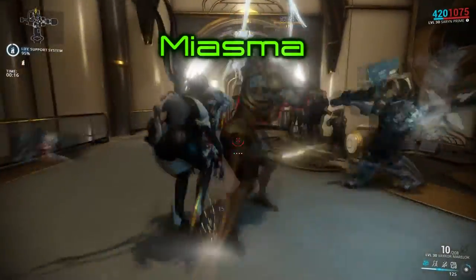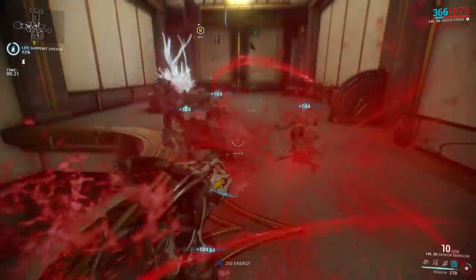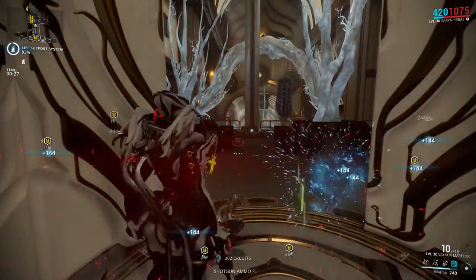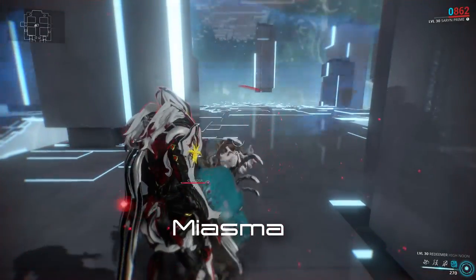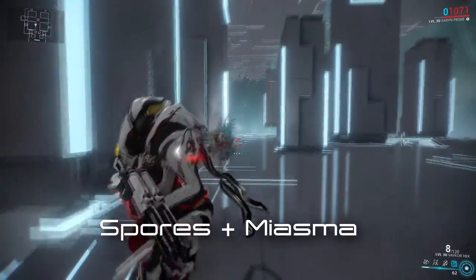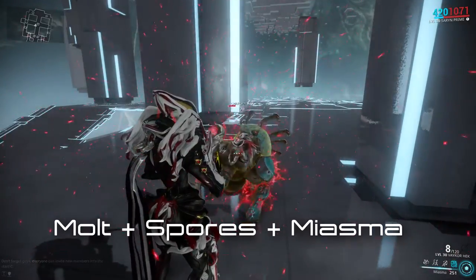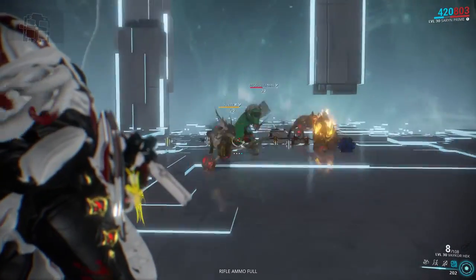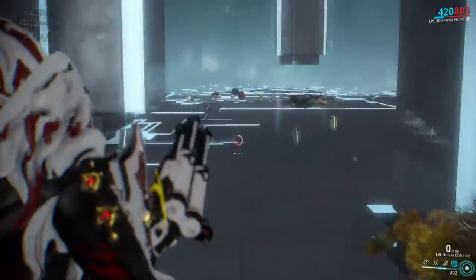Miasma is Saryn's ultimate ability. Releasing a caustic mist around herself in a large area, Saryn deals corrosive damage over time to all enemies inside, stunning them briefly and also detonating Molt if it's within the blast area. Alone, the skill is not that great; however, it deals 100% increased damage if the target has a viral proc on it, and another 100% increased damage if it has a toxic proc on it. And if Molt is detonated by it, it yields even more increased damage based on the percentage of HP lost by Molt — all of which should more than make up for the lower base damage. Its range, damage, and duration can also be changed via mods.